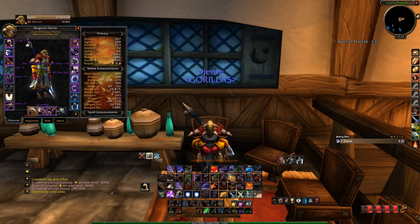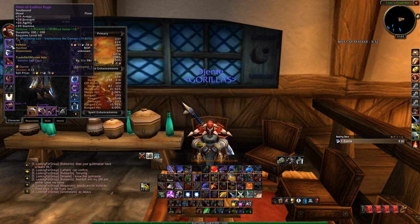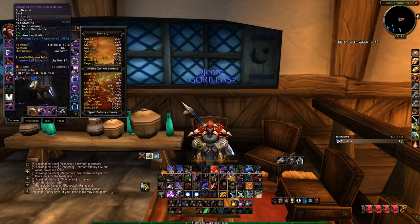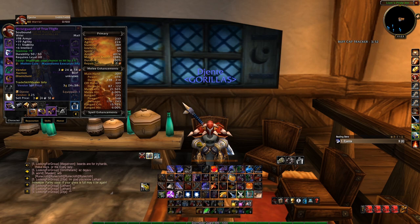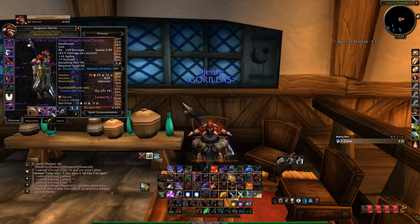I also make sure I'm hit capped — 6% for me as a human using swords — in all my gear sets, even the mitigation sets. My 25% crit tank set is a very middle-ground set. 25% crit is a good place to aim as a Fury tank — you need enough crit to keep Flurry up most of the time. Using an Elixir of the Mongoose easily gets me to where I need to be, and additional raid buffs take me over. This set is flexible across multiple bosses.